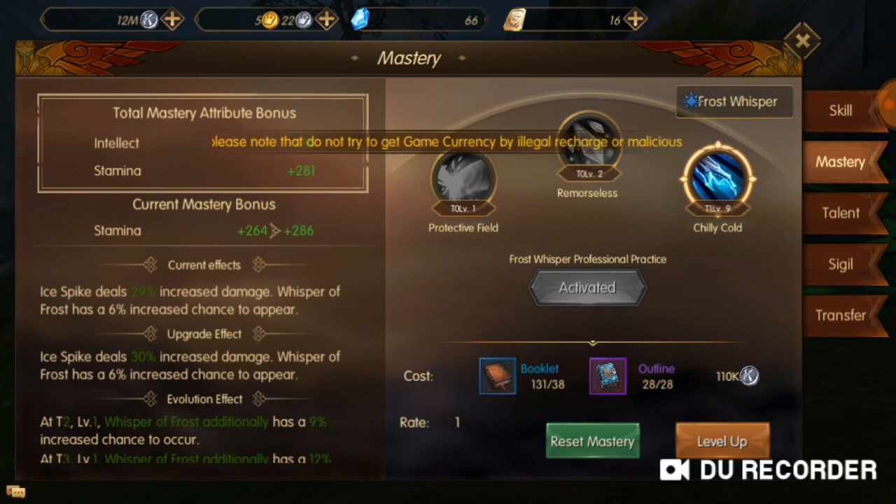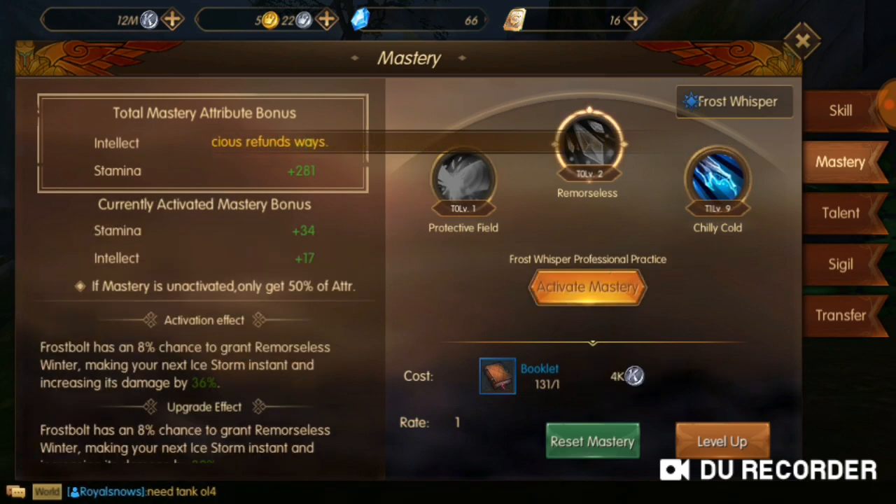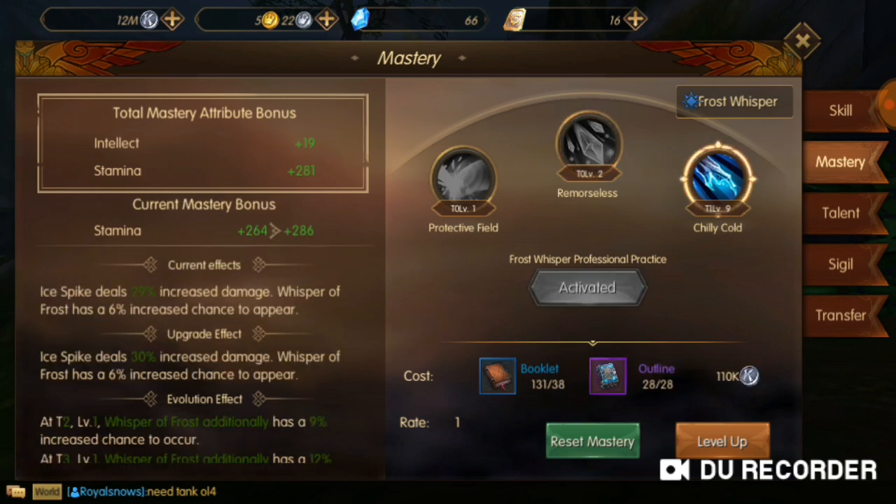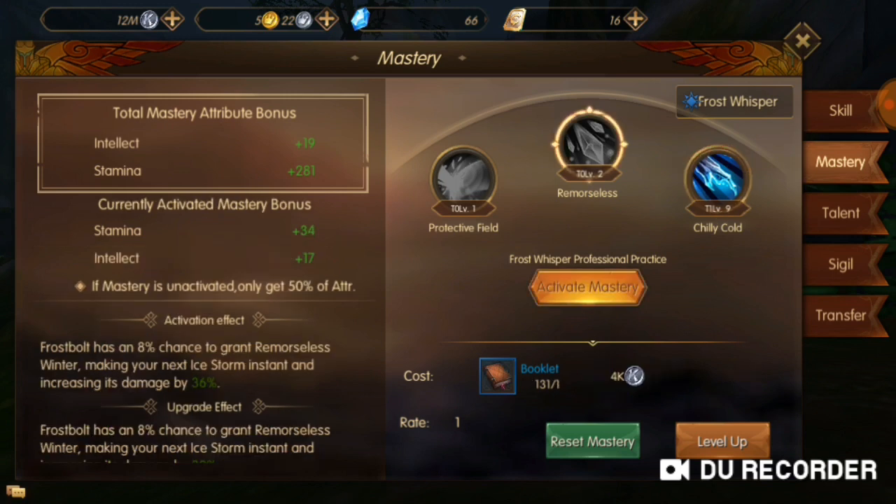You might think that these masteries aren't even activated — it says 'Activate Masteries.' But they don't have to be activated for you to get power. They don't have to be activated for you to get stronger. I have Chili Code activated now, for example.